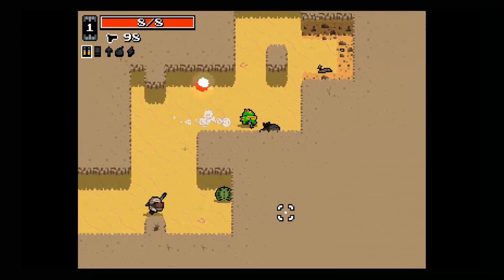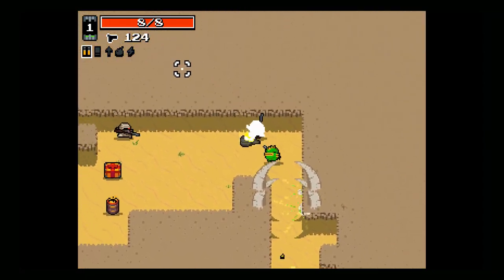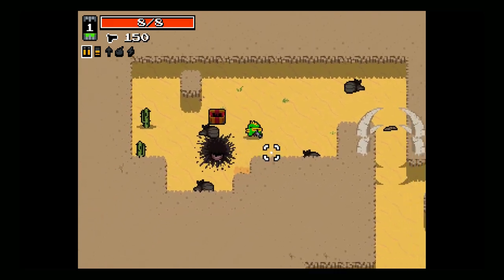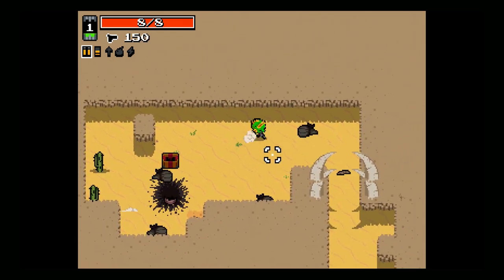His active ability is a dodge roll. This moves Fish in a straight line in the direction the roll was initiated for a few moments. The roll moves you quickly out of harm's way, but is not invulnerable, and if you hit a wall before the roll is finished, you will bounce off.